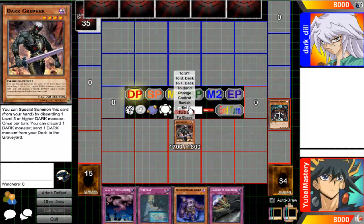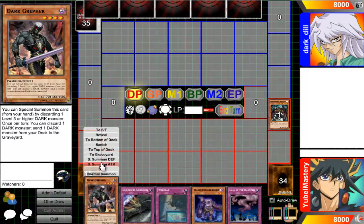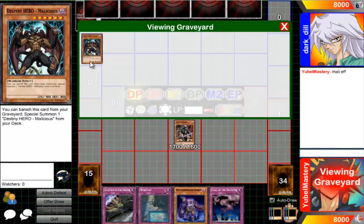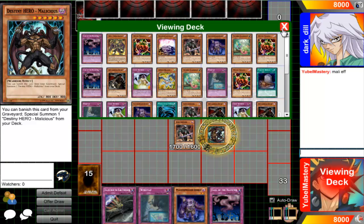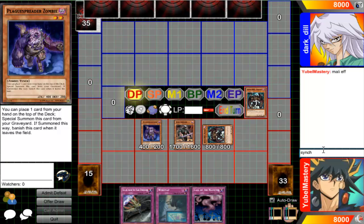Oh, that's a special summon - I probably need to do the animation because I just normal summoned it. We'll go ahead and use Mally's effect. Like, wow, you really can't ask for a better hand than that. That's just a beautiful starting hand. If my opponent wants to quit they can go right ahead, because this is just a broke hand.